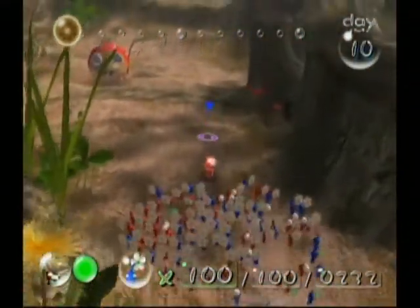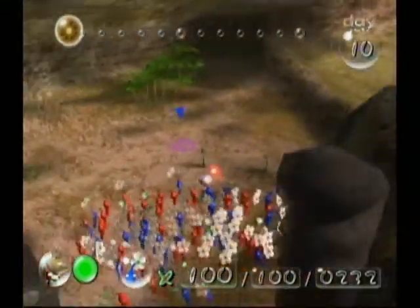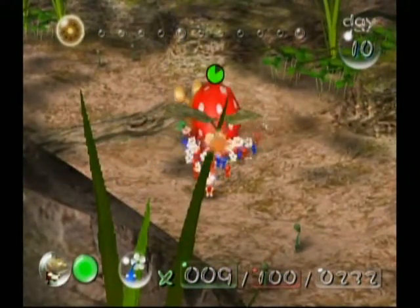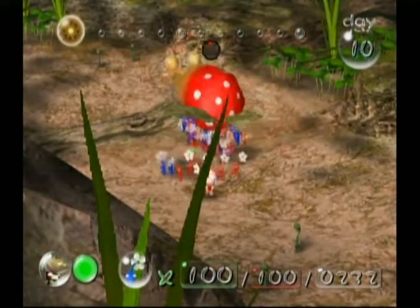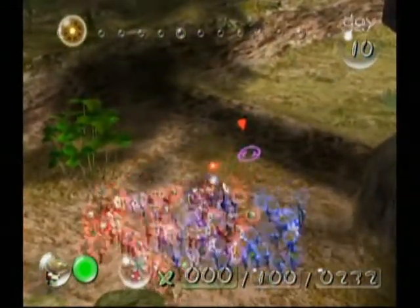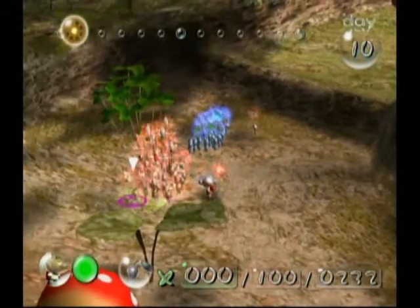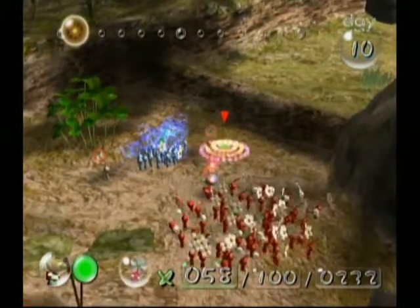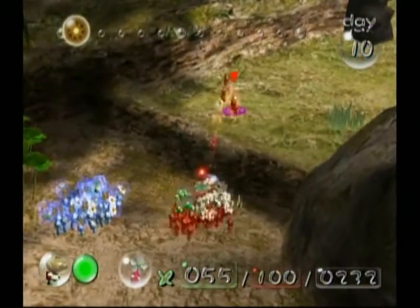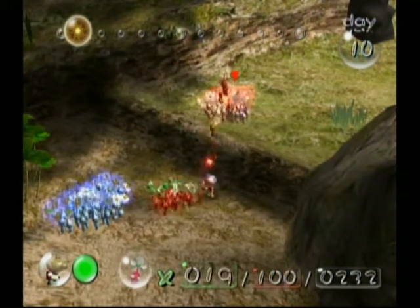First things first, we're going to kill this Spotty Bulborb because it'll actually prevent ship parts from being carried back. So let's just kill him right now. In the Distant Spring, which is the final area of the game, they're actually Spotty Bulb Bears — harder types of Spotty Bulborbs. So they're not super hard, but they're harder to kill. So I will have deaths from them, but I wouldn't worry about them.